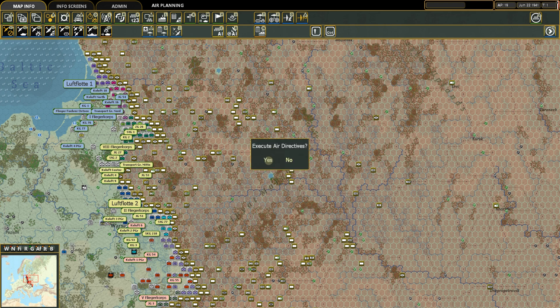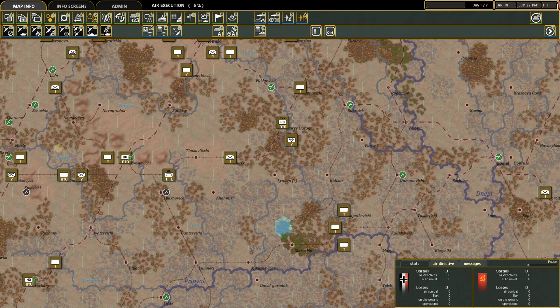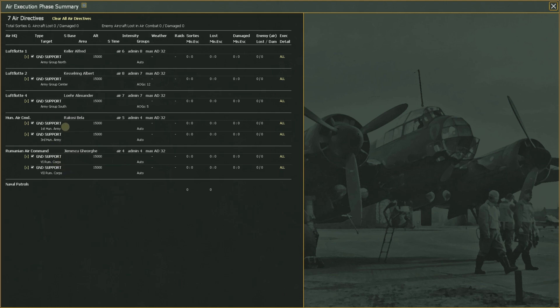We click next phase. If you had decided you want to, you can go up here and activate AI Air Assist, but it's going to change your orders. Once you put those in, if you're doing it manually, you execute the air directives. You can slow it down and see every air mission run out. The days click by. Because I have it on ground support, which happens during our ground or action phase, you're going to see no sorties have been run. The AI is not sending out any missions because to achieve these directives it would have to wait until we attack or defend.